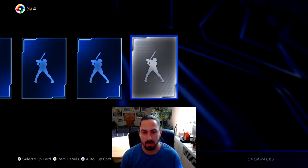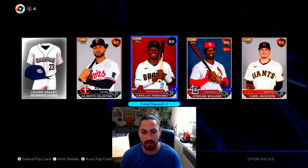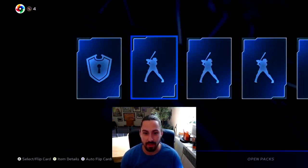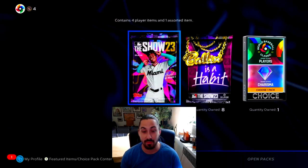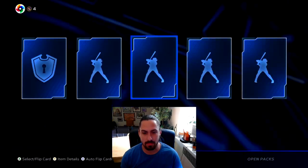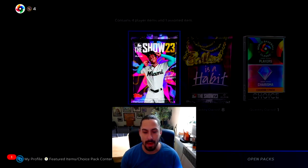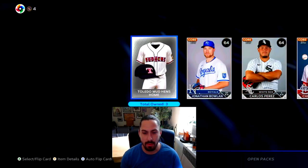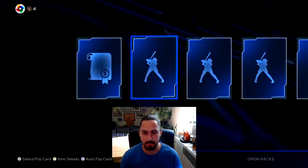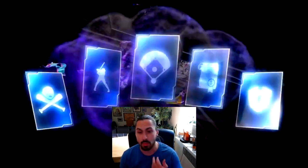We're going a little cold here. Let's get down to 65 packs and then we'll switch over. Some of these bronzes aren't bad - they're worth something. Those add up, the good bronzes, which are more expensive than some of these silvers, which is hysterical. We went a little cold, but we started out so hot that I can't be mad. I would like some golds though. All right, we got a gold - Zach Gallin. Not a terrible gold to get.